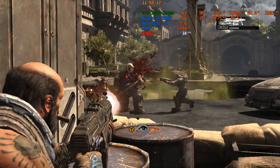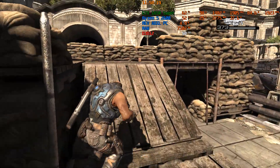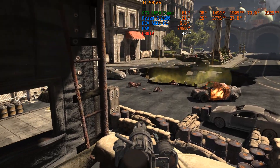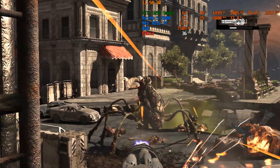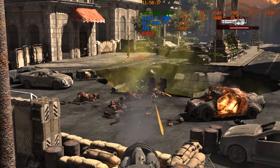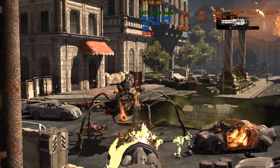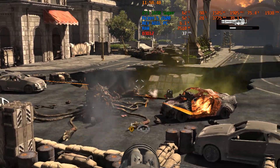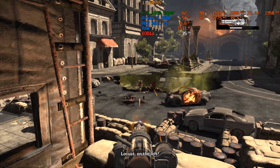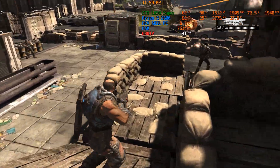Get out of that turret! Die already! Get out of here! Take out that turret! They're inside our perimeter! Zeta, they're getting too close — push them back!